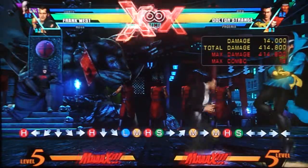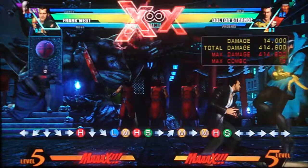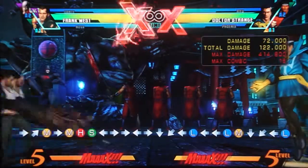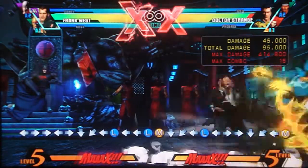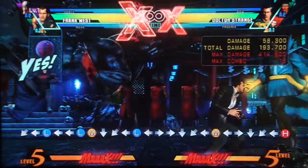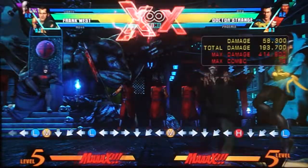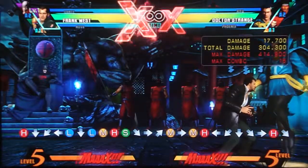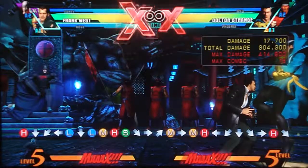Now his quarter circle back moves — his zombie throws. You should use these to end block strings because all of his normals are unsafe, but his zombie throws are safe on block — very safe on block. They also have a lot of range; you can hit full screen with them. The light one is very fast but doesn't do many hits or much damage; medium is a little slower but does more hits and damage; heavy is very slow but does a lot more hits and damage. I really never use anything but the light one. You can follow all of them up for a full combo, so if somebody twitches and gets hit by a zombie, you can convert — and since it's safe on block, there's really no reason not to use it.